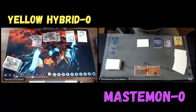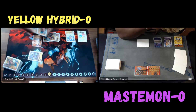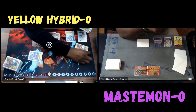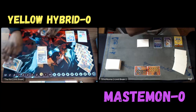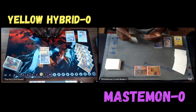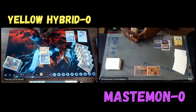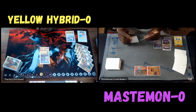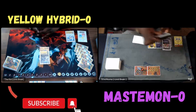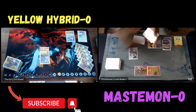I use purple memory boost to grab a Falldown Mode. He uses Zoe to grab Jet Sophie, and then he digi-evolves into a Zephyrmon to help cycle into this deck.